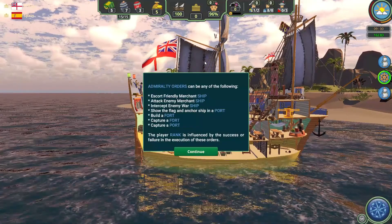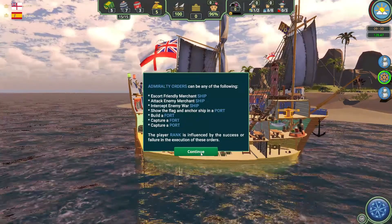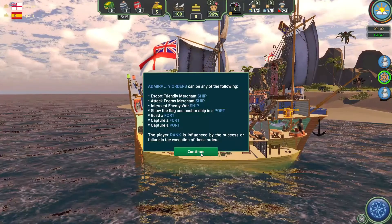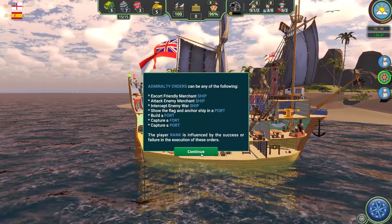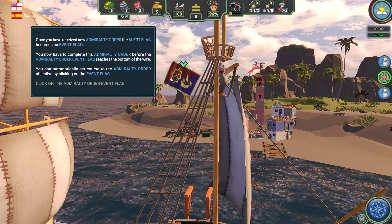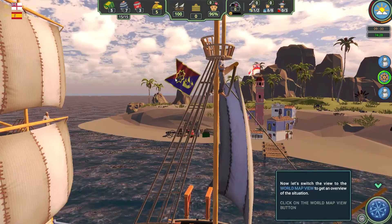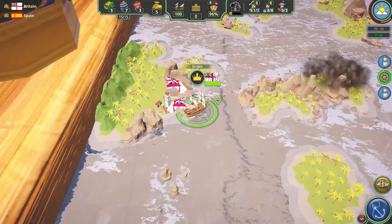New orders from the Admiralty, sir: rescue a score of friendly merchant ships attacking the enemy, build a fort, capture a fort, capture a port. That seems easy. Right, let's go — intercept that enemy ship!